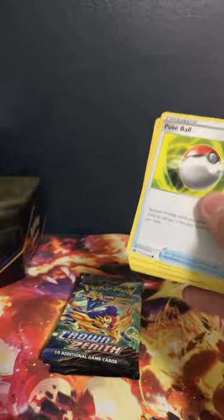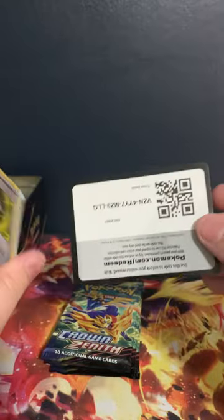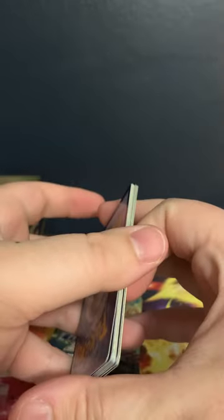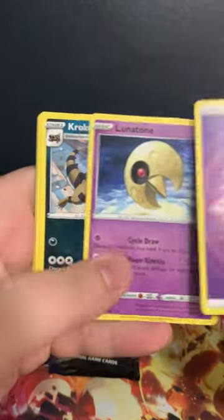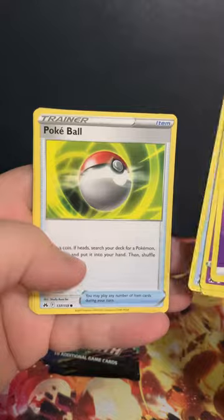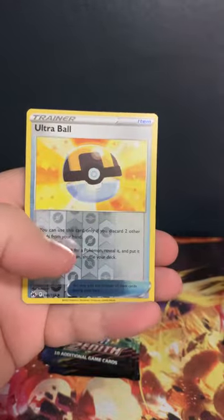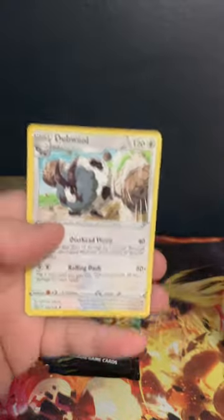Back to the next pack. Once again, it's either Zacian or Zamazenta on the cover. Let's go — Lunatone, Croagunk, Stantler, Energy Search, Poké Ball, Scyther, Starly, Ralts, Heracross, Ultra Ball — reverse is Dubwool.